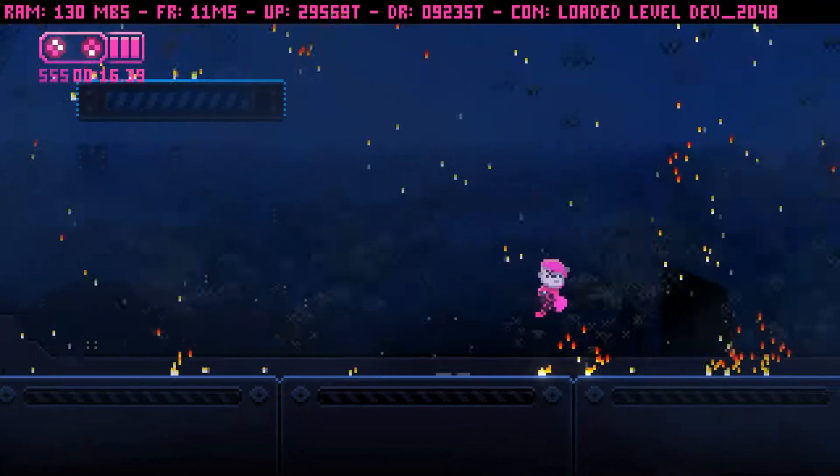Now let's layer some of these effects together. This is embers, clouds, and wind in a dev level.